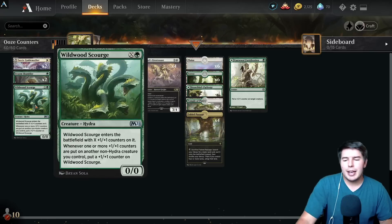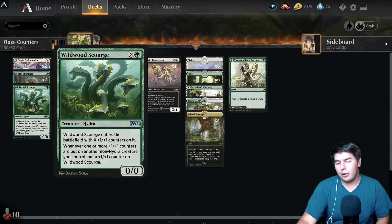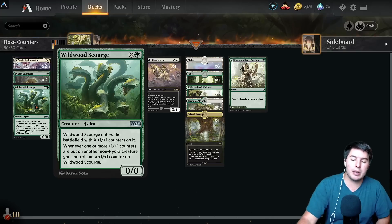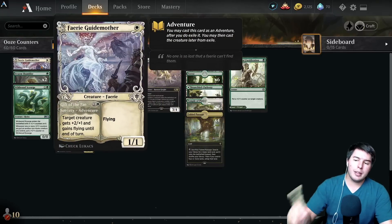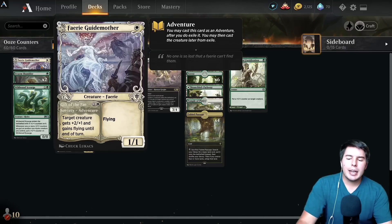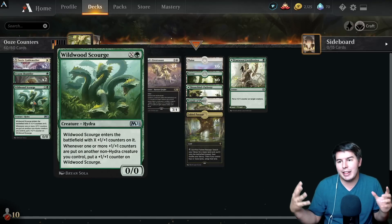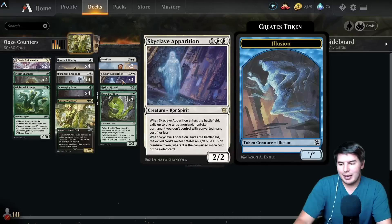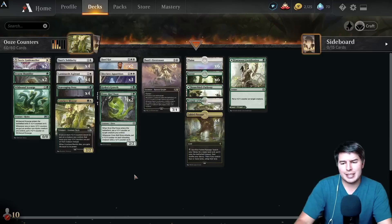The deck can be pretty busted with Wildwood Scourge, one of the sweet cards from M21. Whenever it's on the battlefield, whenever one or more plus-one plus-one counters are put onto another non-hydra creature you control, put a plus-one plus-one counter onto Wildwood Scourge. That's where Fairy Guide Mother comes in - she can give a creature plus-two plus-one and flying until end of turn. One of the biggest issues with Wildwood Scourge is it doesn't have evasion - no trample, nothing. It can be a 16/16 really quick but just gets chump blocked, so two copies of Fairy Guide Mother help fix that.